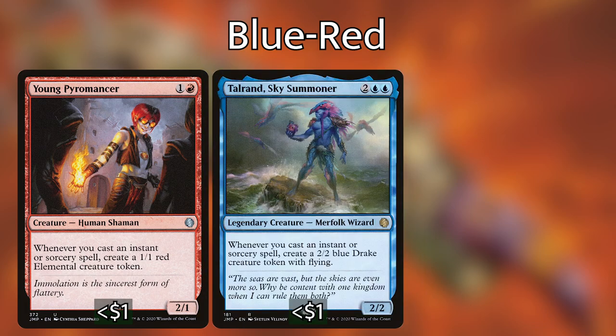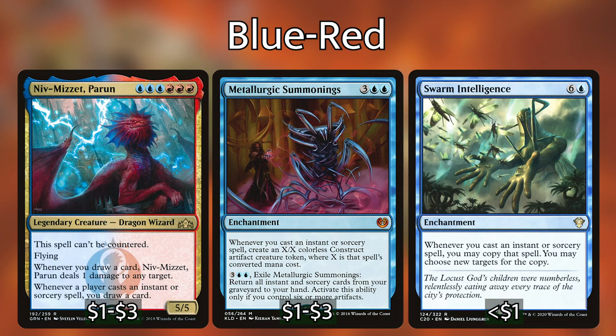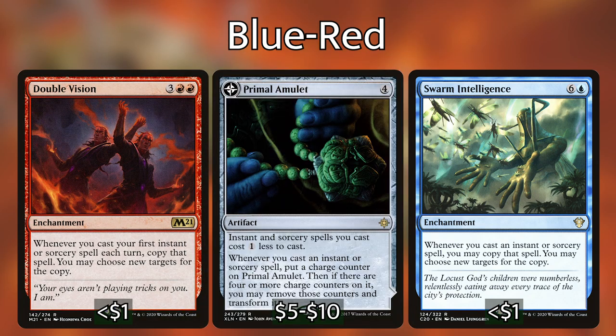The best color combination in my opinion is red-blue. If you want to build the most focused Quark deck, you want a blue partner or blue combination. Even though Quark's strategy is double or nothing, when you cast those instants and sorceries — even if they go back to your hand — you still get cast triggers. In red-blue, cards like Young Pyromancer, Talrand Sky Summoner, Thing in the Ice, Niv-Mizzet Parun, Metallurgic Summonings, and Swarm Intelligence all trigger when you cast an instant or sorcery, even if Quark returns it to your hand.